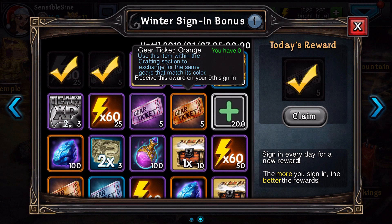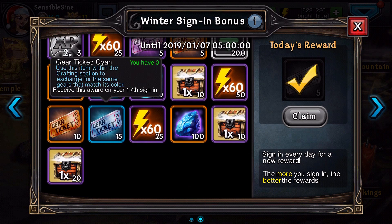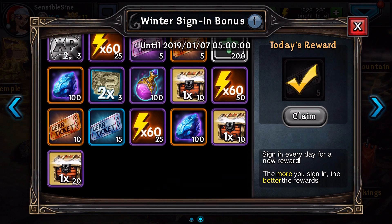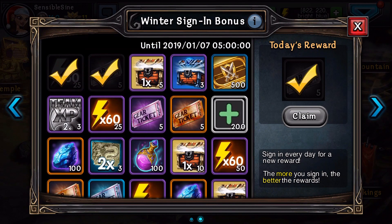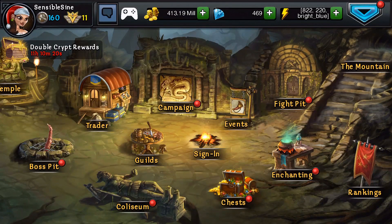I'm looking forward to these orange tickets. And they also got Cyan tickets — no way, dude! You can actually buy Cyan items with these. That's really cool. So make sure you guys sign in during Winter. It goes all the way until January. If you sign in every day, you're gonna get some of these cool bonuses.